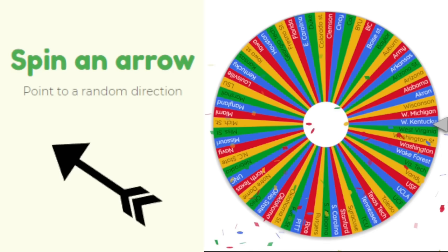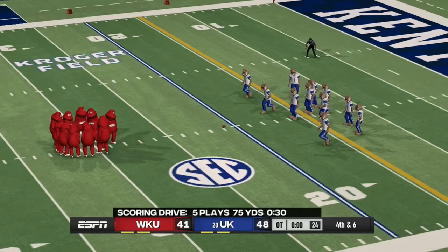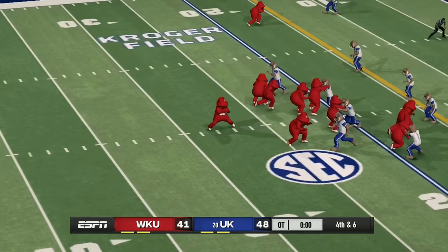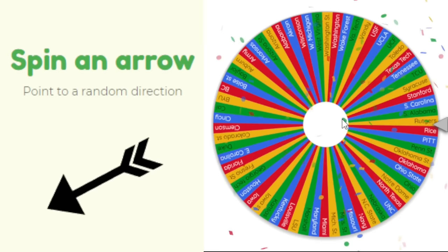Western Kentucky heads northwest to face Kentucky. WKU has the ball on the 30-yard line and throws to the end zone to tie it and force overtime. In overtime, after a Kentucky touchdown on their first drive, Western Kentucky faces fourth and six. They run a route just short of the first down and lose — Kentucky picks up the dub.